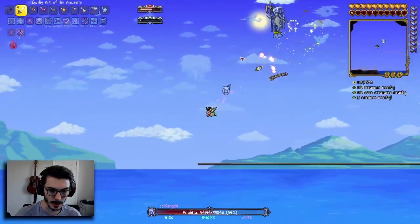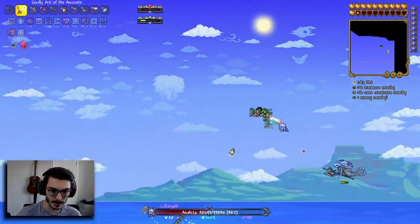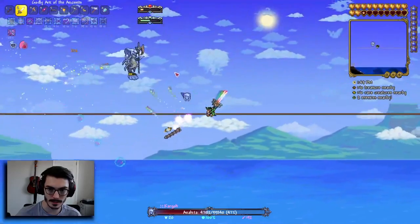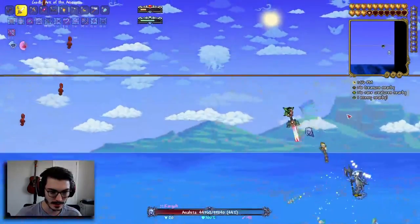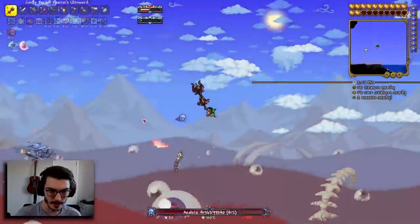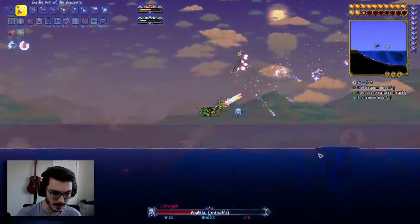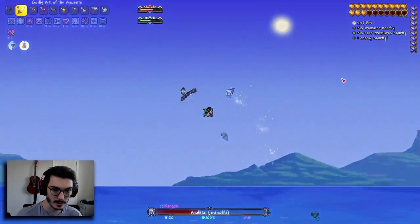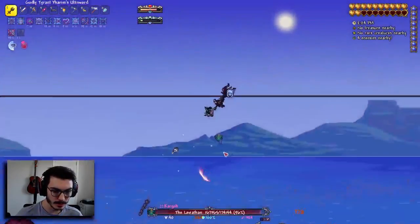We got a health potion off. We're at half HP and Anahita's almost at half HP herself. We're finally doing a little bit better, getting in the groove. Remember, this isn't the actual boss fight — Leviathan is like the first of three phases, and Leviathan is actually a big boss. Oh, is she spawning in Leviathan? Leviathan! Oh, meatballs!